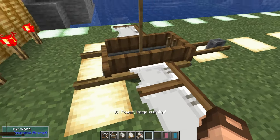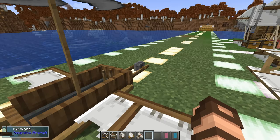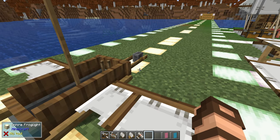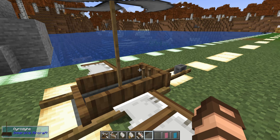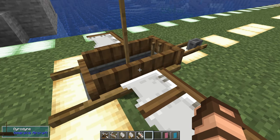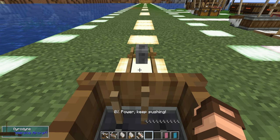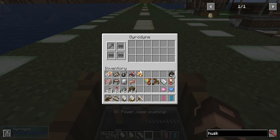If you want to get out of the vehicle, pressing sneak does not dismount you — that helps you go up, down, or throttle down depending on the vehicle. In this case, press the letter R on your keyboard to get out. But once you're in it and press E to open your inventory, you'll instead open up the Gyrodyne's inventory, and this is the same for any of the other vehicles. You'll notice it has several different slots, which can change depending on the vehicle.